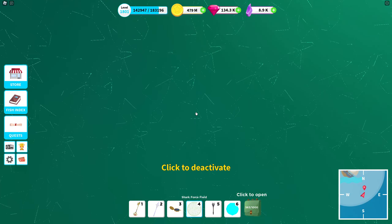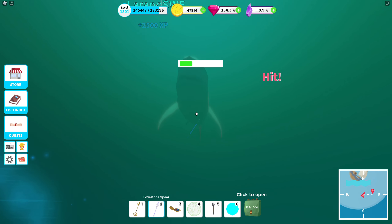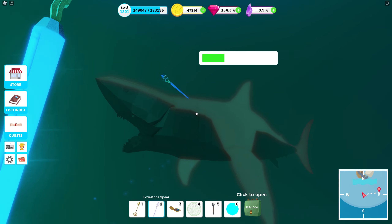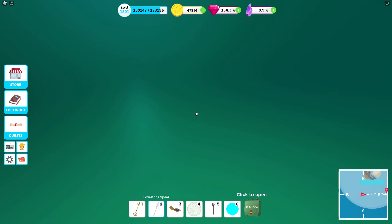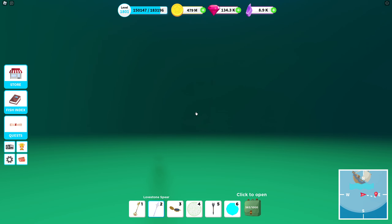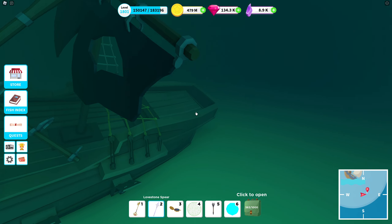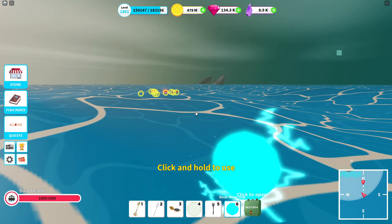Now I know where the shipwreck is, so I go kill the sharks first. If I take the chest without killing the sharks, I lose them and miss their loot. After killing the sharks I swim back to the marker — it's a thousand coins, which is about the worst you can get from a shipwreck.